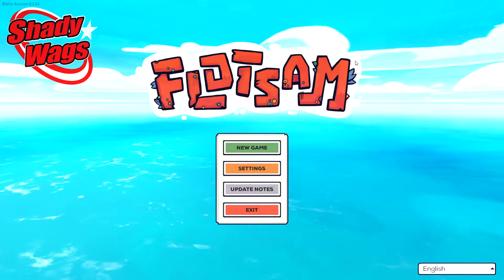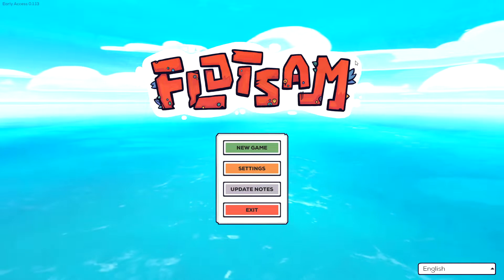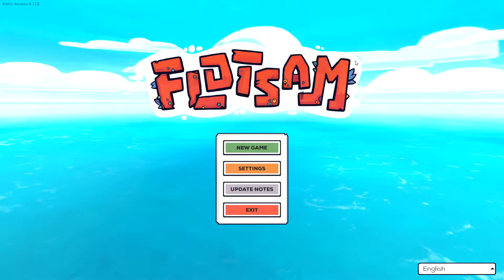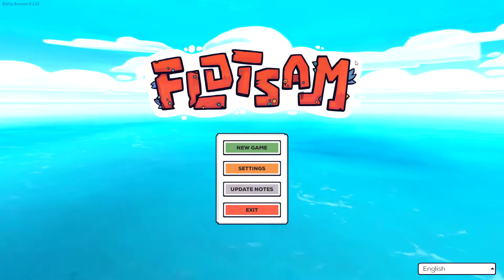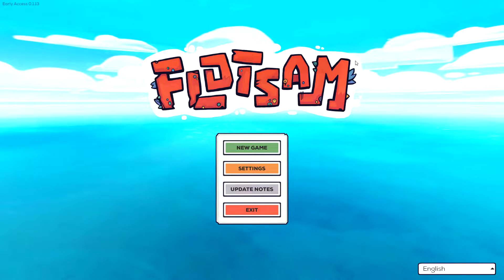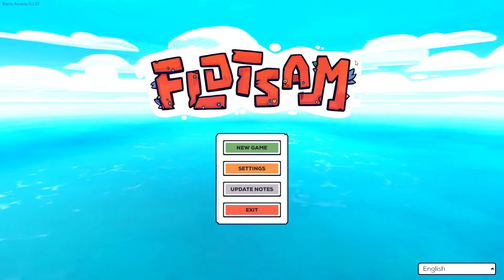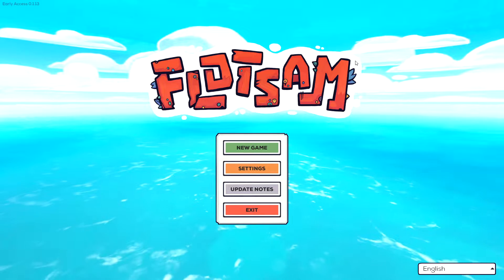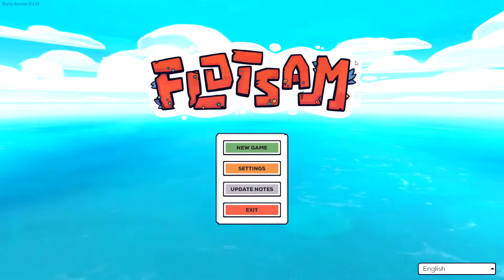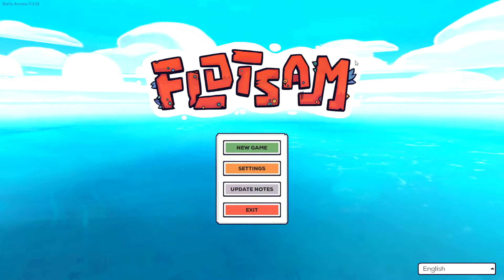What is up awesome people, Shady Wax here. Today we're going to be playing Flotsam, a game out in early access on Steam. It's a crafting, building, and scavenging game with resource management and apocalyptic survival. There are a lot of games that fit those criteria, but Flotsam approaches it differently — instead of doom and gloom, it takes a light-hearted approach to survival.